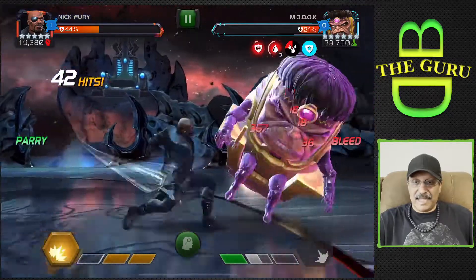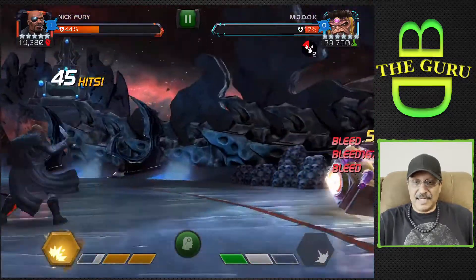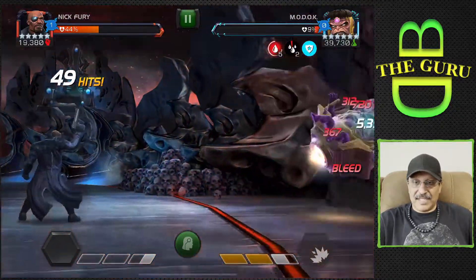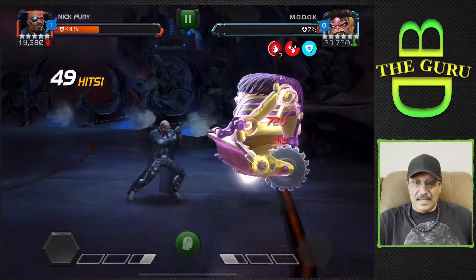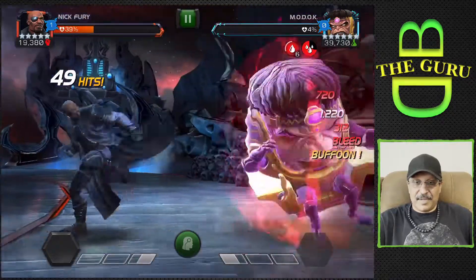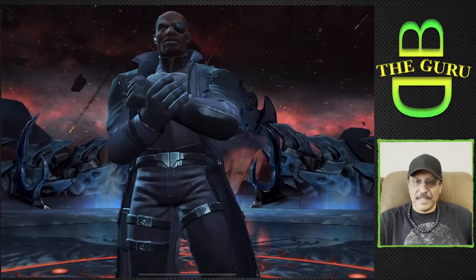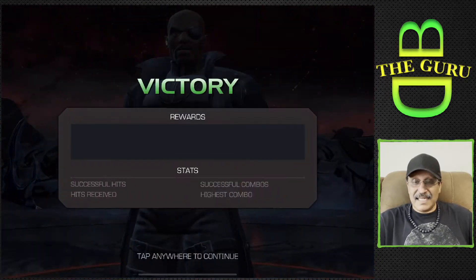You don't want to make any mistakes. Hold that block and take that little damage — that's okay, we still have the real Nick Fury to go. You're going to hold that block and then intercept and punish him right after those heavies. And Mordok is in the bin.